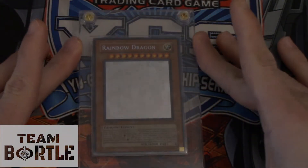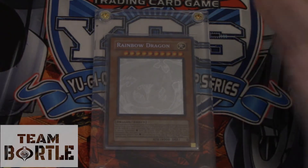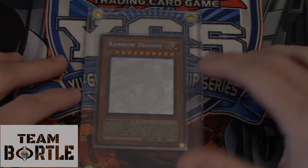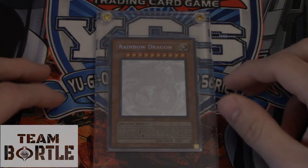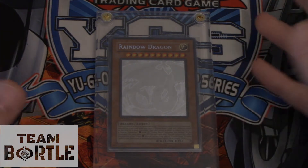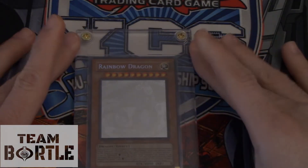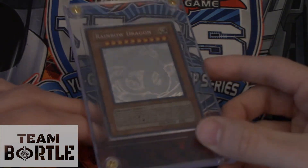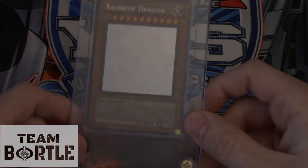Coming in at number 22 is Rainbow Dragon, first edition Ghost Rare. It is mint condition. If you want this card, it's about $90 online. It's a Ghost Rare — they no longer make Ghost Rares, so if you want one you have to get one of the older packs. Rainbow Dragon takes number 22.